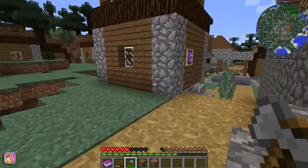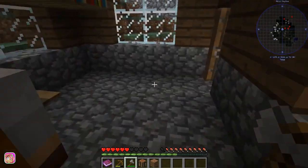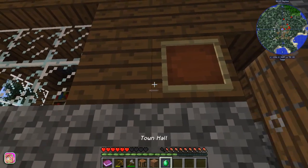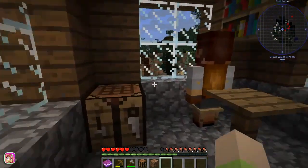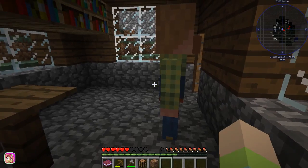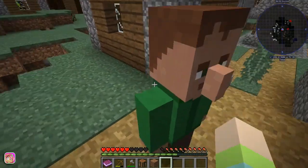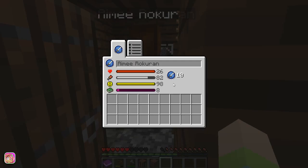I wasn't sure because the town hall should have come with a chest. I'm going to try taking the marker off and putting it back — I don't know if that's going to work, but we'll see. We definitely don't have emeralds to do anything here, but one of the buildings is supposed to spawn a chest that has some — yes, I thought so!